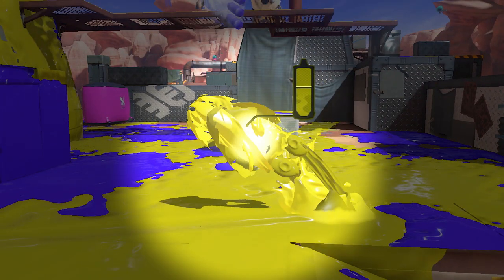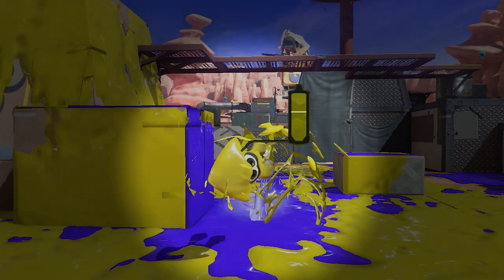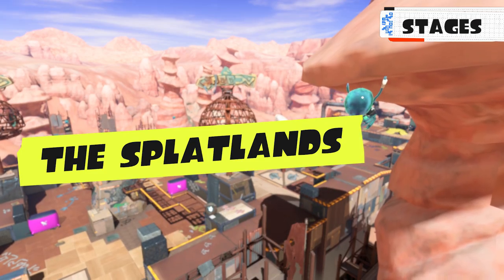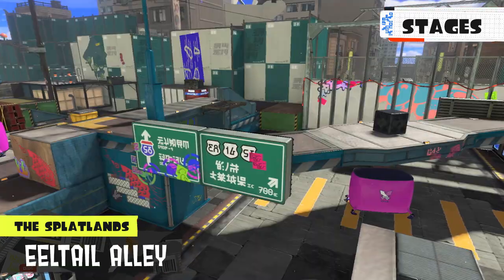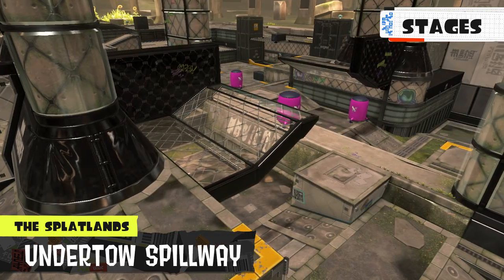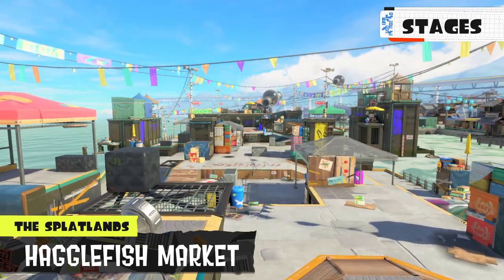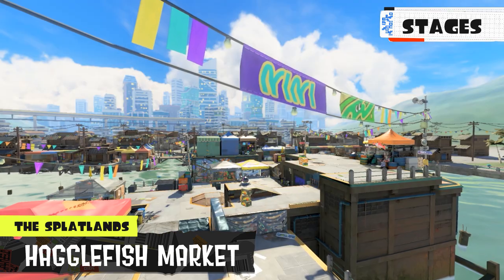While it's glowing like this, the move also slightly repels ink from opponents. We've discovered where these Turf War battles will take place. Stages confirmed for the Splatlands include Scorch Gorge, Eel Tail Alley, Mincemeat Metalworks, and Undertow Spillway. There seem to be other stages as well, including Hagglefish Market — a pier filled to the bream with street vendors. The stuff here looks fishy though.